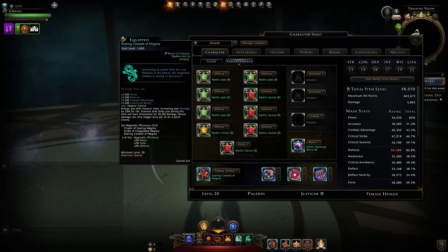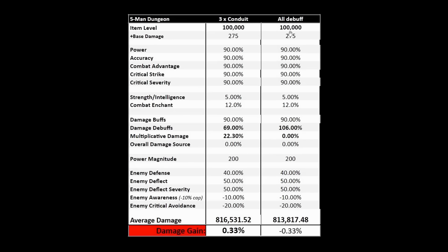This is then pretty much a game changer, because you will use this to personally boost your damage. It becomes better in a dungeon for all the damage dealers to just use this during an artifact call and buff themselves up personally, rather than adding debuffs to the target — just because of the sheer amount of actual value you get from this. It's better than, say, three debuff artifacts. You can see that in a five-man dungeon where three conduits of magma result in basically more damage gain than if you were to go all full debuffs.